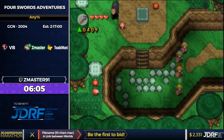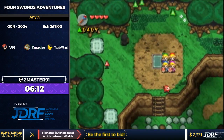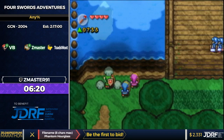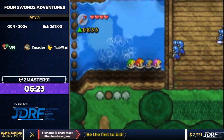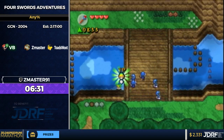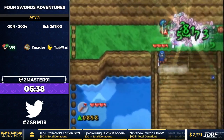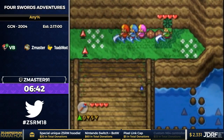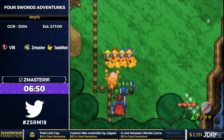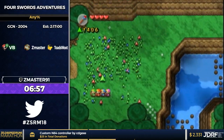Throughout the game you're going to see shadow links — sometimes they're just enemies in the field, and sometimes they're a full mini-boss. Here Z's going to do the first out-of-bounds of the run. Whenever you enter or exit a GBA screen, there's one frame where you can press X, which disbands the party, and the links will be displaced on the previous screen out-of-bounds because it hasn't updated their position yet. You can then switch to the out-of-bounds link, and he used that to get up to the bridge early.